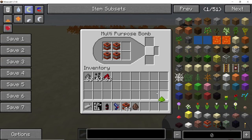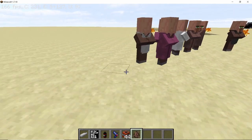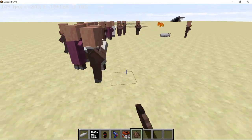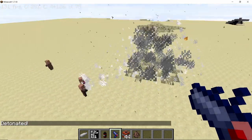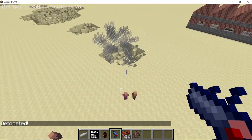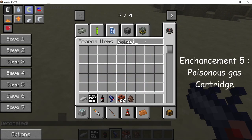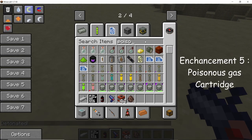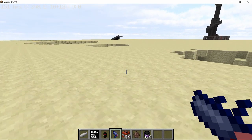The fourth enhancement is the poison powder. Let's arm the bomb and place in some poison powder. Now any mob standing in this area will be exposed to a lot of poison, so even if they don't die from the explosion they're gonna die from poison.